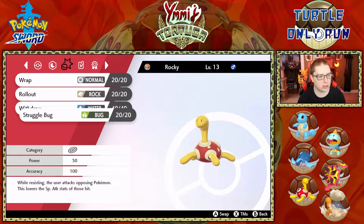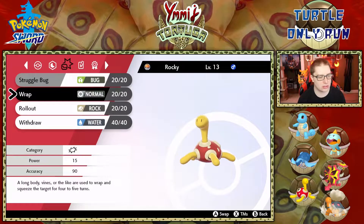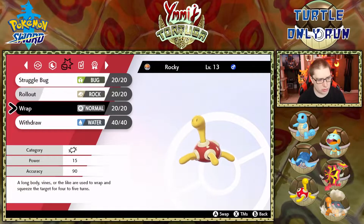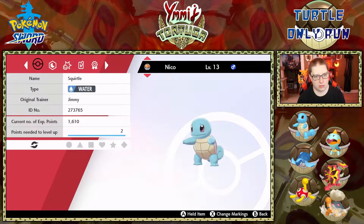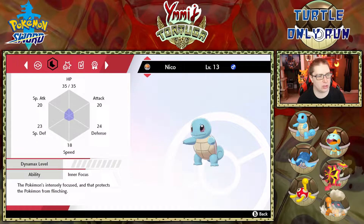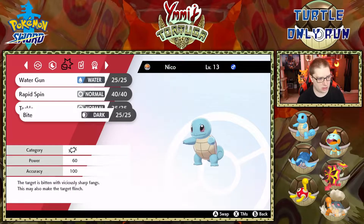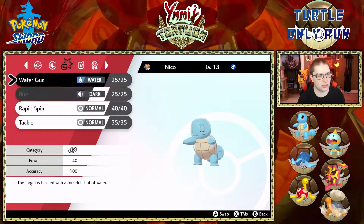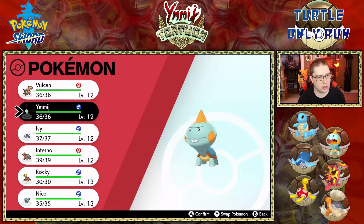We got Inferno with ember, smog, withdraw, and rapid spin — I'll move rapid spin above smog but keep it below ember. We got Rocky our Shuckle with wrap, rollout, withdraw, and just-learned struggle bug — I'll put struggle bug to the top since Shuckle is a bug type. I'll move rollout in front of wrap. Last but not least, Niko our Squirtle with water gun, rapid spin, tackle, and bite — moving bite above rapid spin.